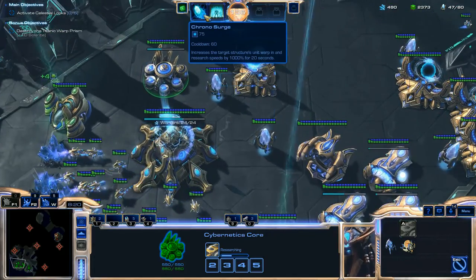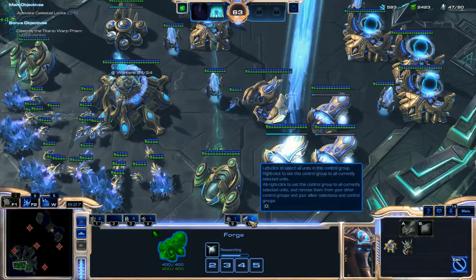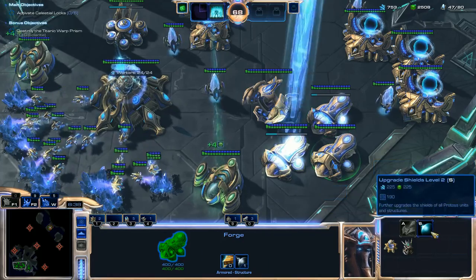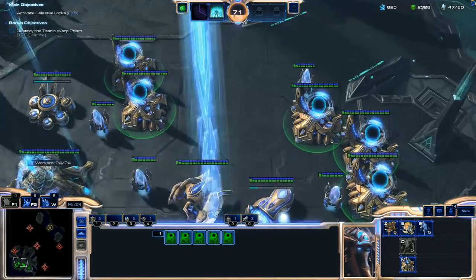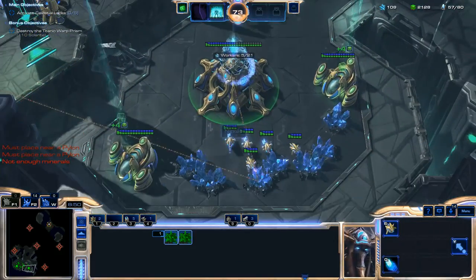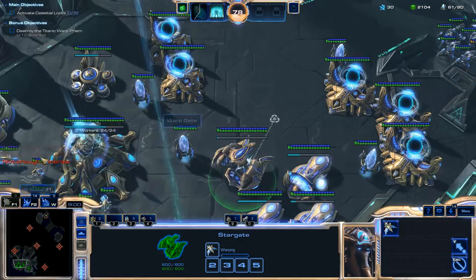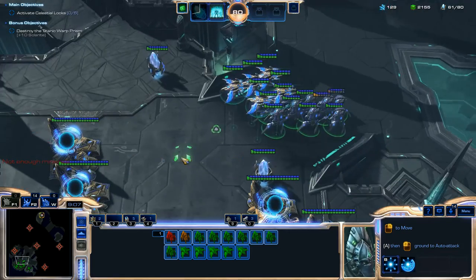I'm warping all of my Gateways into Warp Gates and I'm going to Chrono Surge this Forge. I'll make sure to throw that upgrade onto another Forge being Chrono Surged to make best use of it — it only lasts 20 seconds. If you do it correctly, make sure to have at least two upgrades running on the same Forge at the same time when you Chrono Surge, so you can probably get both completed.